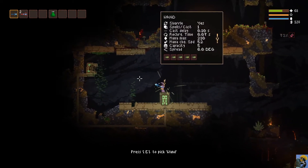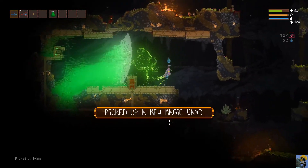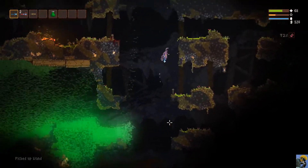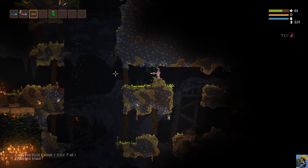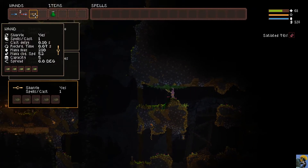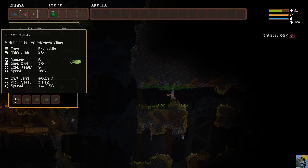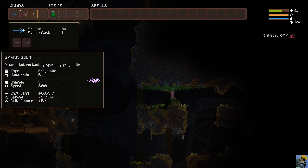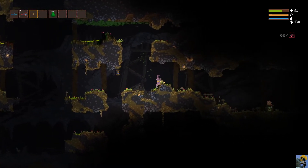Found a wand that shoots slime balls - I'll pick it up. It's making a huge explosion of slime! Let me check what it does: it makes a bunch of slime balls and doesn't seem to have any limitation, just makes slime. Stats show mana drain 20, damage 6 with explosions. Versus the spark bolt at damage 3, much faster but no explosion. This slime wand seems good, I'm going to try it.